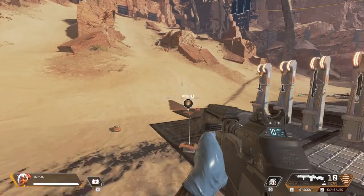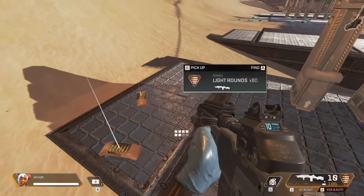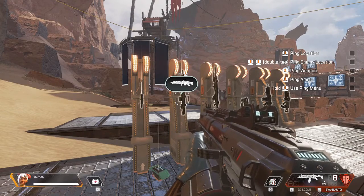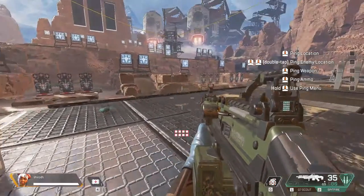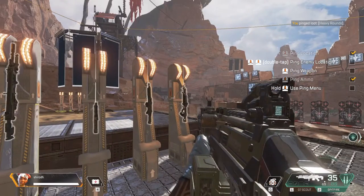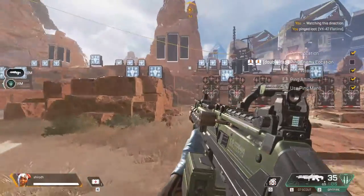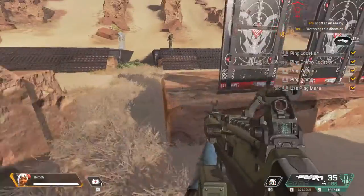A powerful key to becoming an Apex Legend is communication with your squad. You can ping different locations, objects, and enemies depending on where you're looking. Follow the checklist to cycle through your pings. Heavy ammo here. Flatline here. Keeping my eyes on this spot.